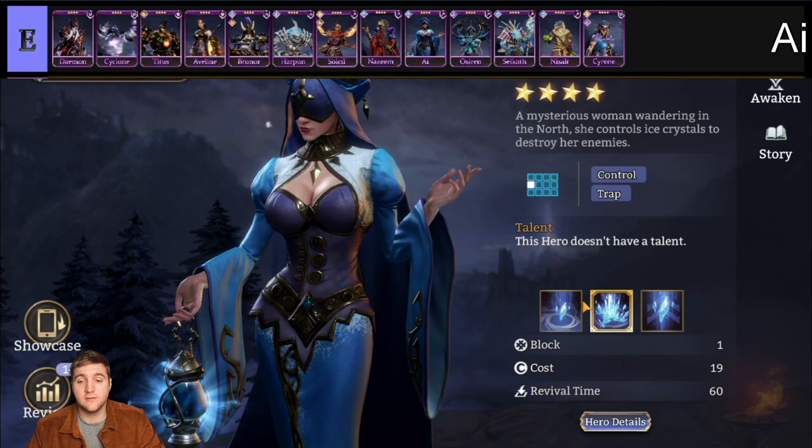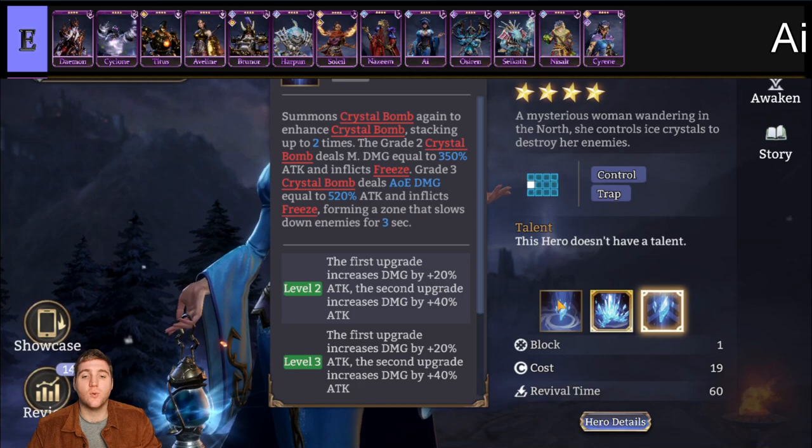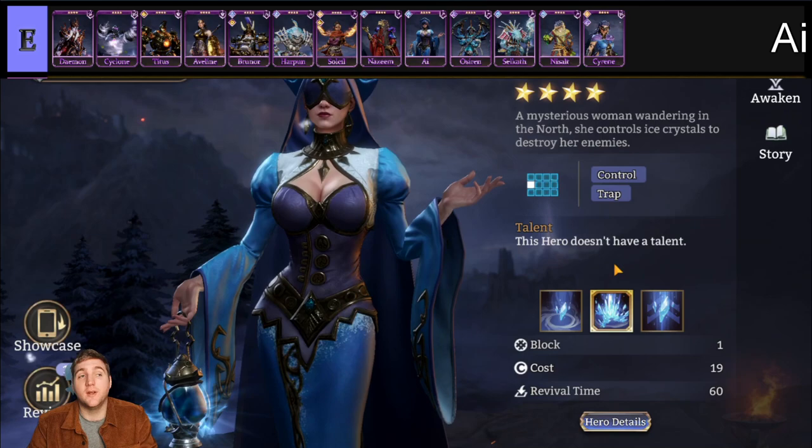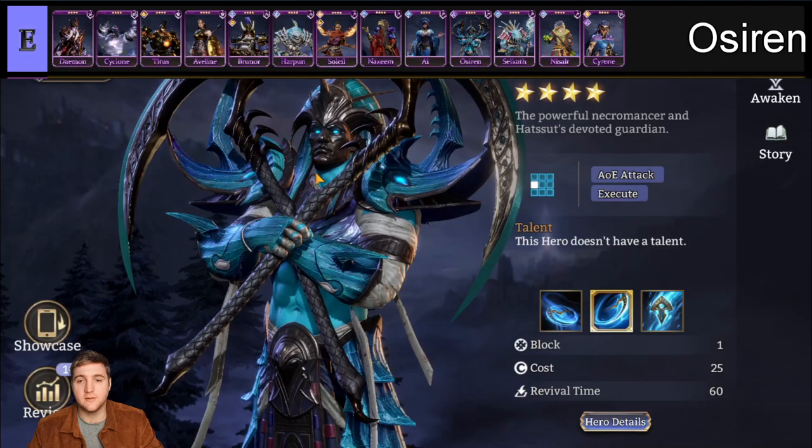Next we have Ai, a mage for the Esotericist faction. She is a control-focused mage, but everything I've heard about her is pretty negative — I've never seen one built to any effect. Her kit seems quite inconsistent. It takes too long for her to achieve what she's supposed to do when everyone has access to Mary, who is way more consistent for slows and for her ultimate freezing people.